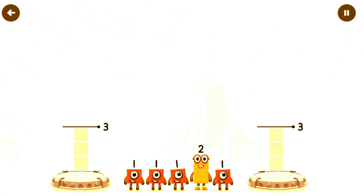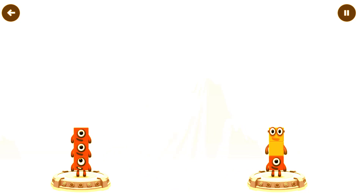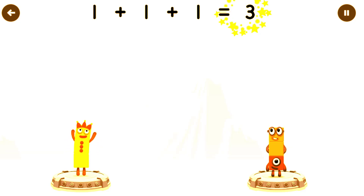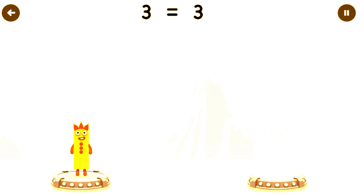Share the number blocks evenly to make 2 groups of 3. 1, 1, 1, 1, 2. You solved it! 1 plus 1 plus 1 equals 3. 1 plus 2 equals 3. 3 equals 3.